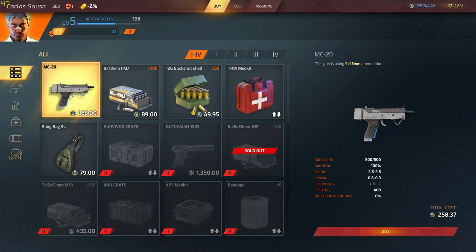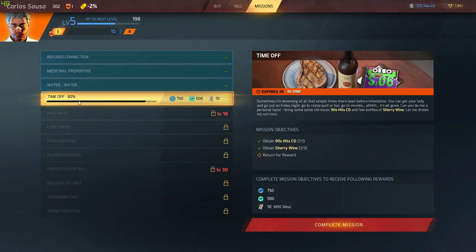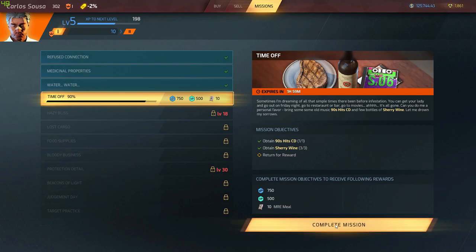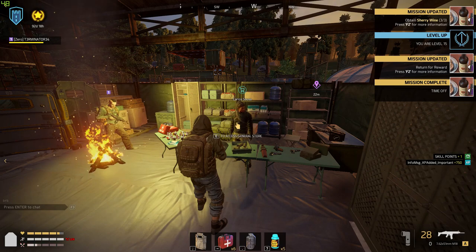Double check: three wine, one CD. Go to missions, Face Off, start mission - boom, it's 90% done. All you have to do is complete the mission and that's it. Easy peasy. I hope this video helps you guys.